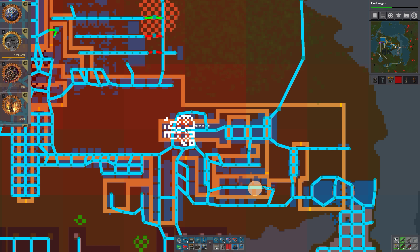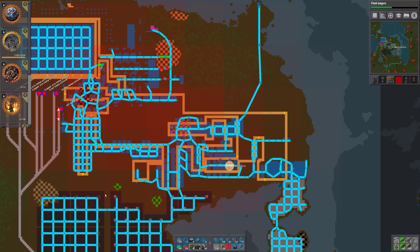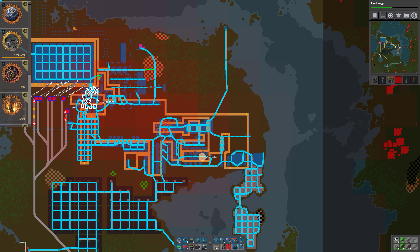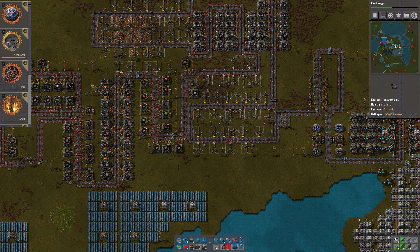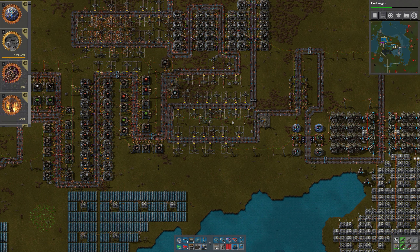Hello and welcome to Factorio Single Belt. I'm Kretio. Let's see what we want to do in this episode. First of all, let's have a look. It seems we don't have a lot of iron ore left — 4.2k. We have 71k of copper, the stone we've already removed, and we have 108k of coal.